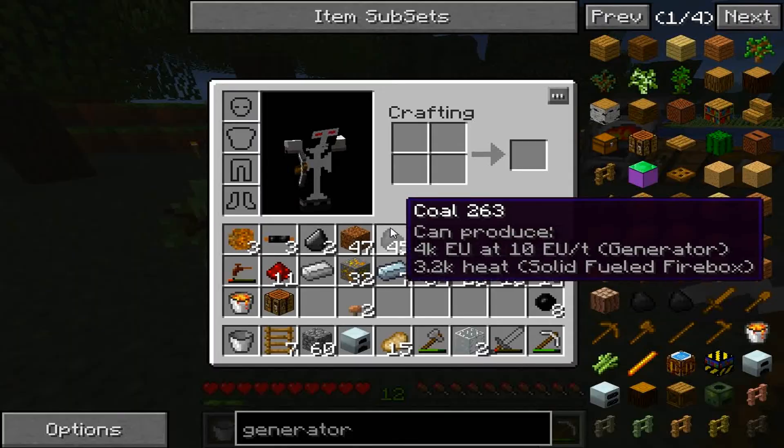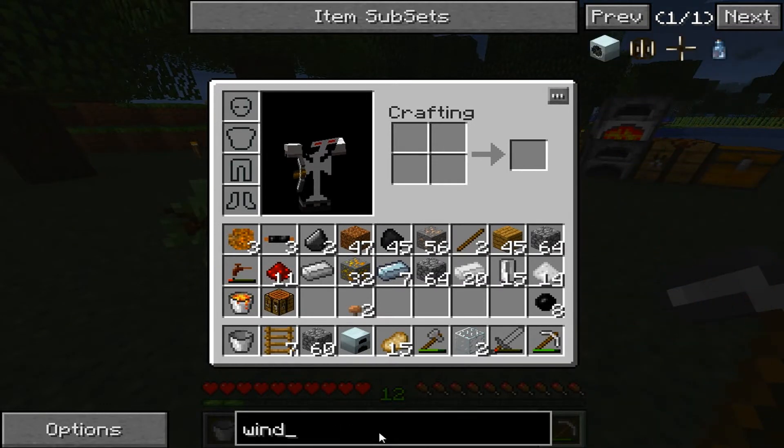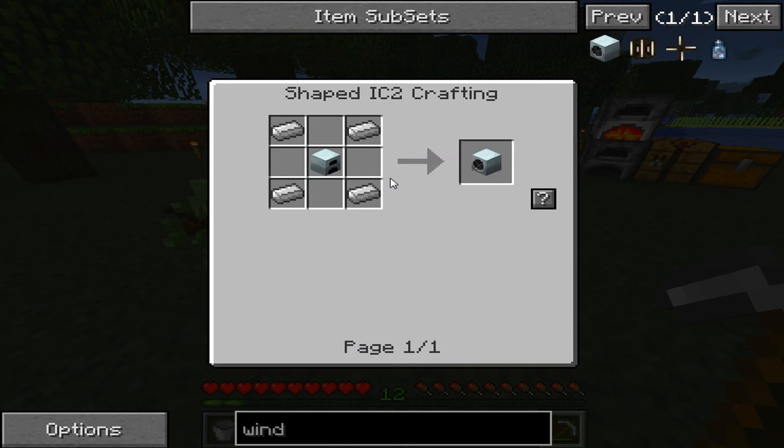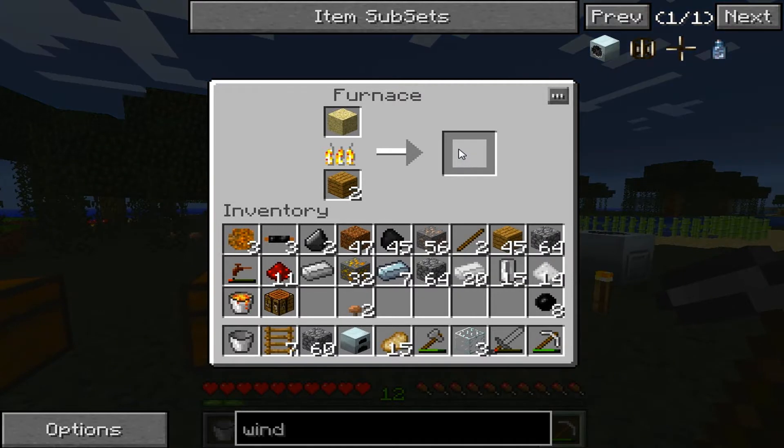I wish I knew how to do this windmill, because that would be so cool. If I could figure out what to put in there — I'm probably going to figure that out after we make this. I definitely want to figure out how to make a windmill. That would be so awesome.